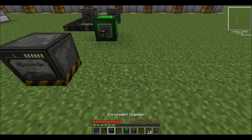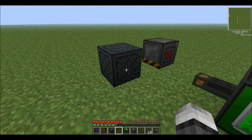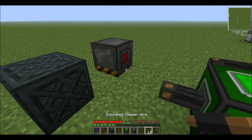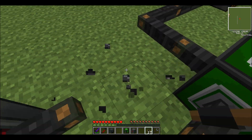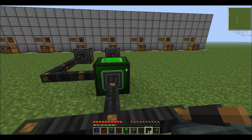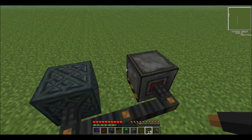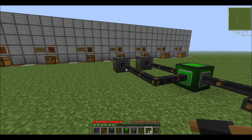We're going to set up our electric furnace here and our enrichment chamber here. Every machine has these input/output slots. I believe you can just set the enrichment chamber up anywhere. Electric furnace, really simple — plug it in like that. Same thing with the enrichment chamber. The electric furnace and the enrichment chamber always have their input slots on the back for most machines.